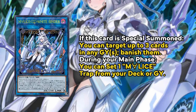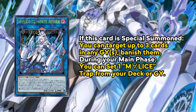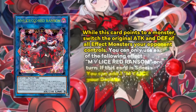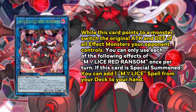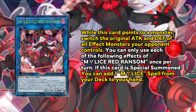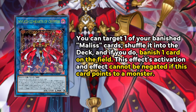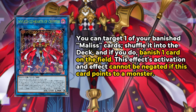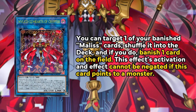In terms of links, you have White Binder that can banish up to three cards from your graveyard on summon and can set a Malice trap card from your deck during your main phase. Red Ransom can add a Malice spell on summon and swap your opponent's effect monster's attack and defense points while it points to a monster. Hearts of Cryptor can, as a quick effect, shuffle a banished Malice card to banish a card on the field — non-targeting — an effect which cannot be negated if Cryptor points to a monster.